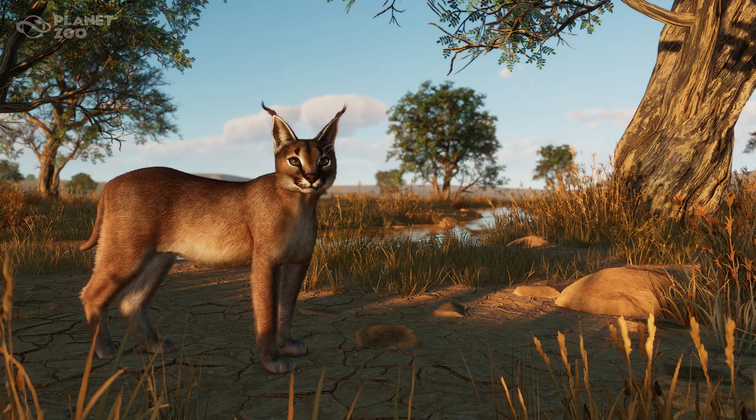The caracal's place in the cat family tree is somewhat muddled, but it's believed it is closely related to the serval and the golden cat. The caracal is found in habitats that are different from its feline cousins — servals and caracals are similar in size, but servals hunt in wetter habitats, whereas caracals stick to the drier areas of Africa and the Middle East.